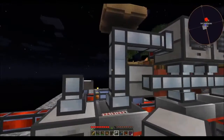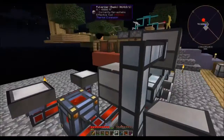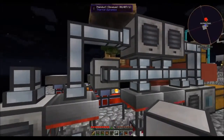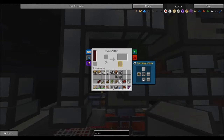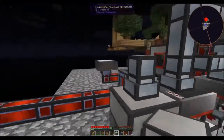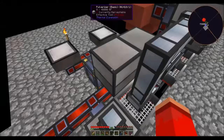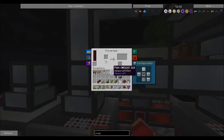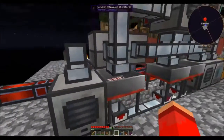That's going to be pulverizing cobblestone into gravel — the yellow output is a chance to produce sand, and that sand will go here. Then you're going to output that pulverized gravel into the back here. That puts the gravel into this guy, who pulverizes the gravel into sand with a byproduct of dust. Dust comes out on this side, right into there.